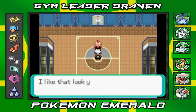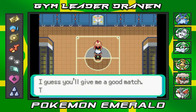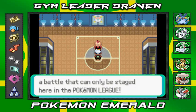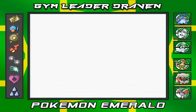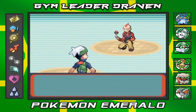He says: 'Welcome challenger. I'm Sydney of the Elite Four. I like that look you're giving me — I guess you'll give me a good match.' All right, you and me, let's enjoy a battle — and that can only be staged here in the Pokemon League. Our first Elite Four challenge is against Sydney, the dark-type Elite Four member.